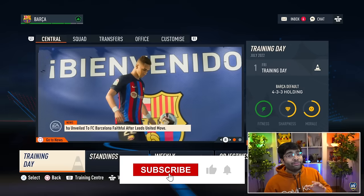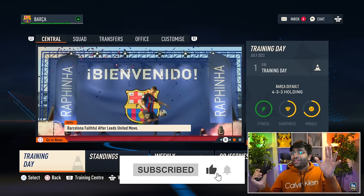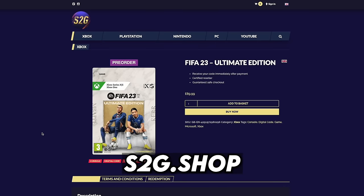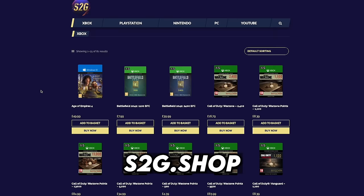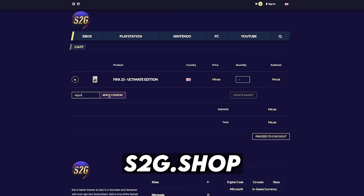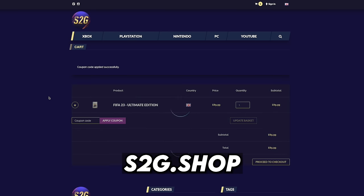If you guys are hyped for this Barcelona career mode, I need your support. If we can smash out 15,000 likes today, I'll get you an episode tomorrow. Also, if you want to get FIFA 23 for cheap, make sure to check out s2g.shop — you can get your Xbox and PSN gift cards, and use code s2g10 at checkout for 10% off.